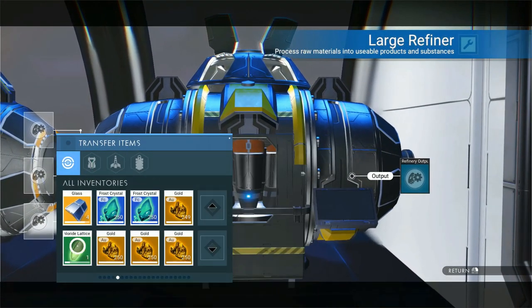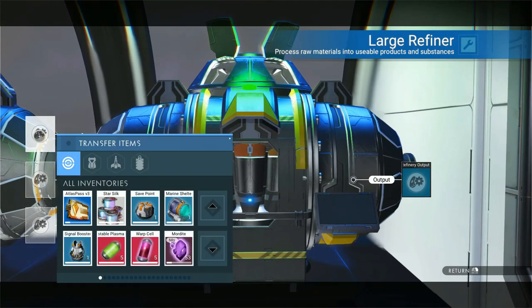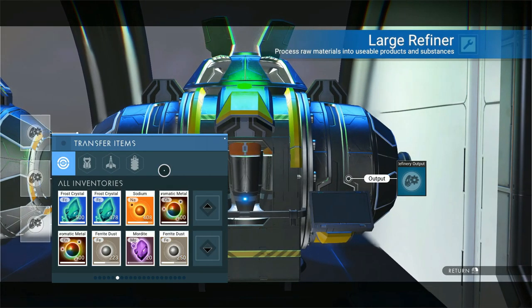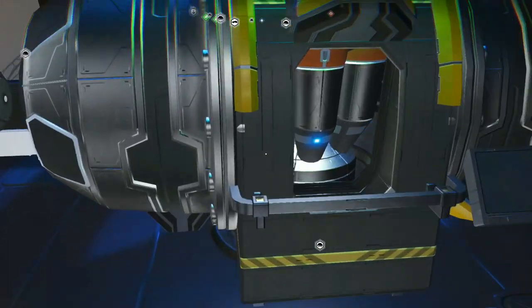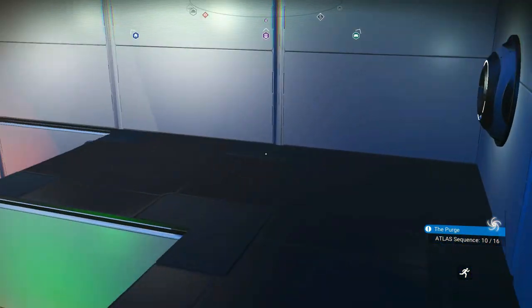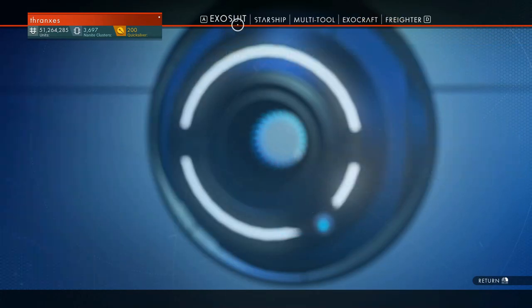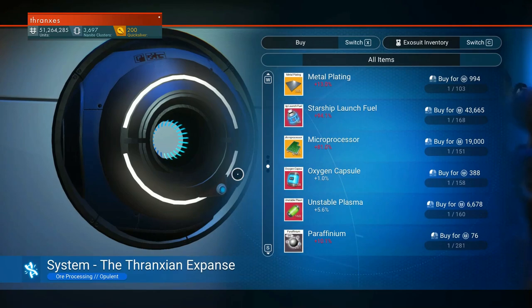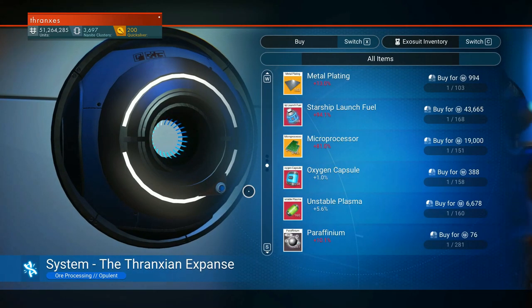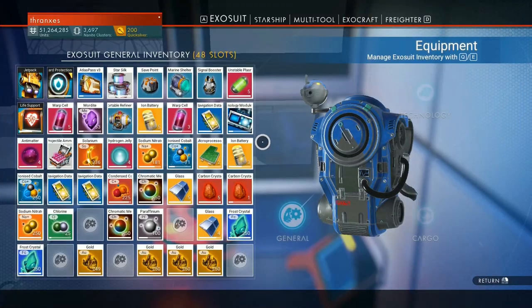If it's less than five we'll go ahead and burn it now - like that chloride lattice, we can take that. Okay so we've got all of these materials ready. I think the first thing we're going to look at is we need some technology modules - let's start taking chromatic metal and getting these technology modules. Not selling me technology modules down here. So we need to go up to our space station. Look at all this sodium and activated copper - it's maddening, it really is.